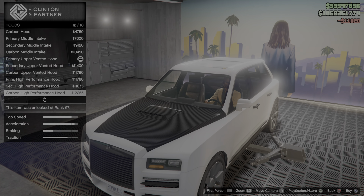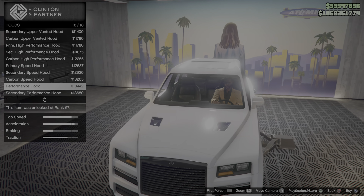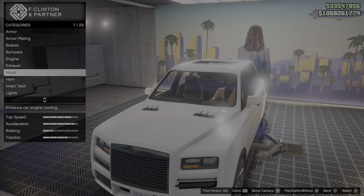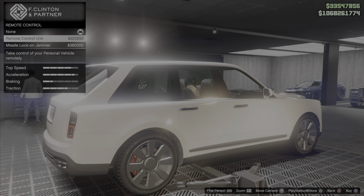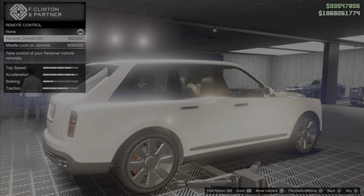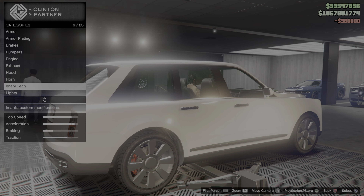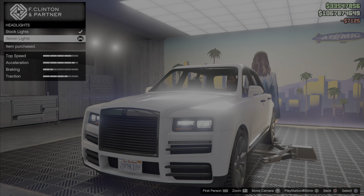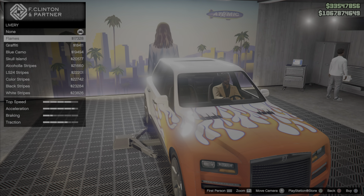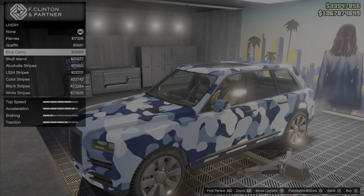I'm customizing these cars as I would in real life - I'd probably want a Rosewood style. I've been considering do I even need the remote control unit? It spawns right in front of me. I'm gonna use the missile lock-on so opponents can't shoot me down. Oh flames - that's a bit corny. Oh, the camo!